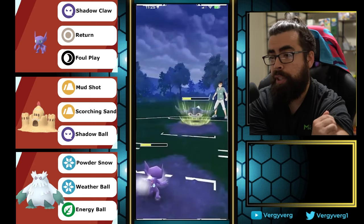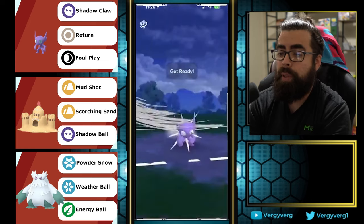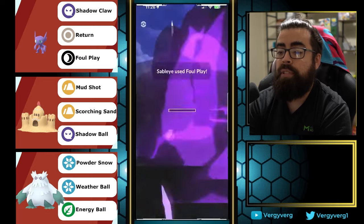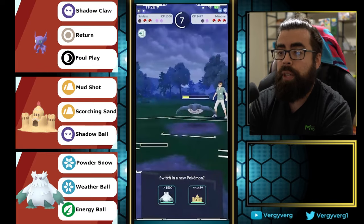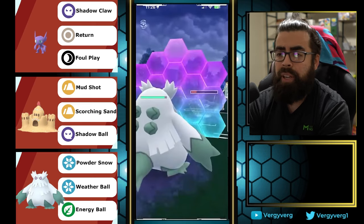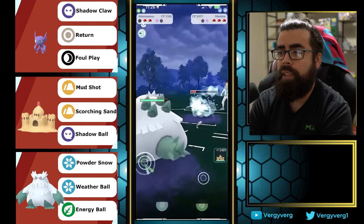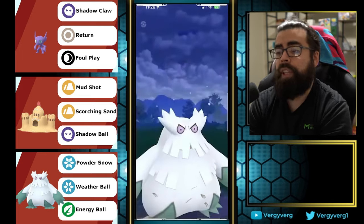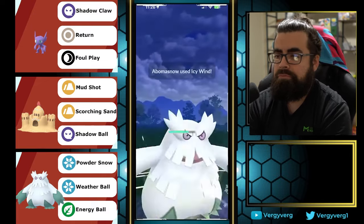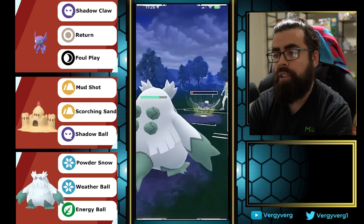Aerial Ace was buffed two seasons ago but still not the greatest move. If we want to go for shield advantage here that'd be nice, or we can go for switch advantage by throwing. This goes all the way down to zero HP. If they do shield we're already KO'd and we don't know it, but we can come in with Abomasnow, maybe shield once and get a big farm. Technically one Aerial Ace doesn't KO us but they're going to get to two here, so I wonder if we go for CMP.